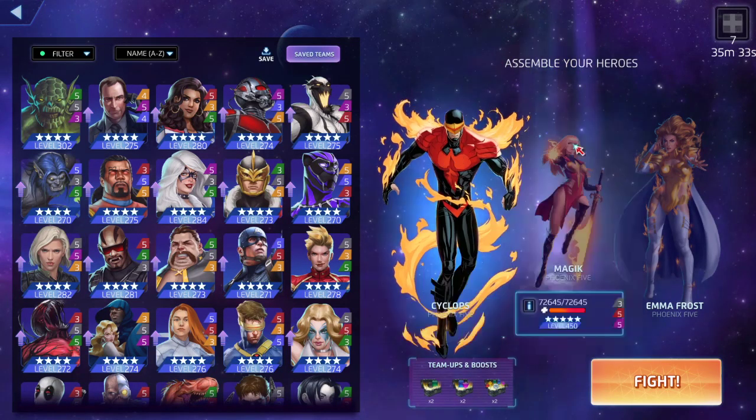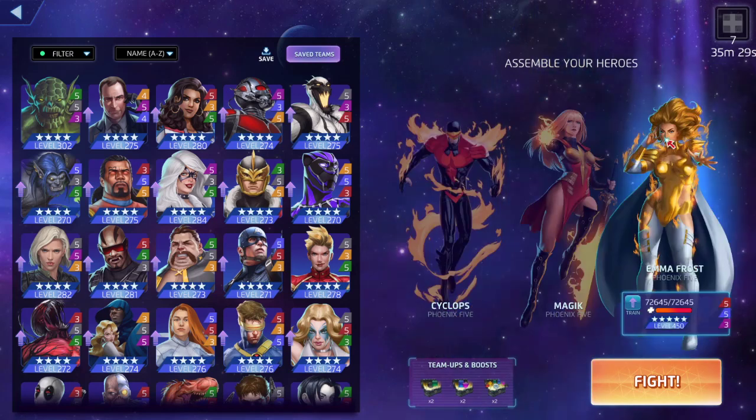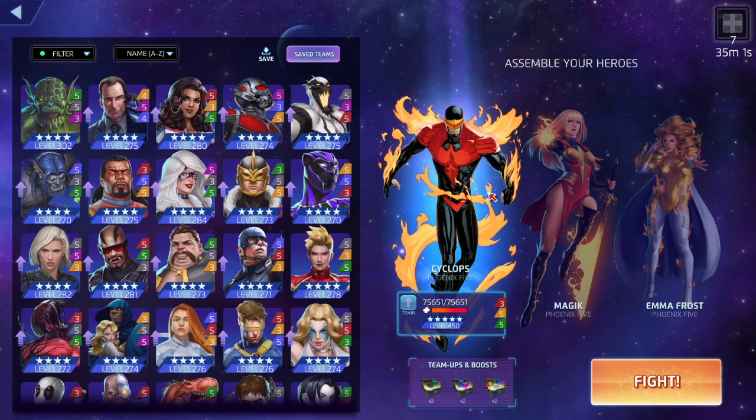What's up guys, we're back again for another Marvel Puzzle Quest video. Phoenix 5 - Cyclops, Magic, Emma Frost. We're only going to be using Emma Frost's red passive and her blue to make her not take any match damage - minimum one, she can't be stunned. Match damage is decreased by 100% when she is in her diamond form. We're not using her purple. Everything is focused on Magic, having her at 355 because I want that permanent damage AOE and single target - red and purple for Magic.